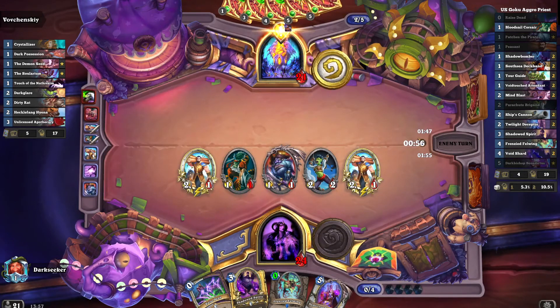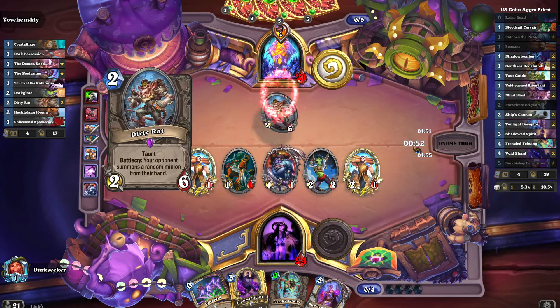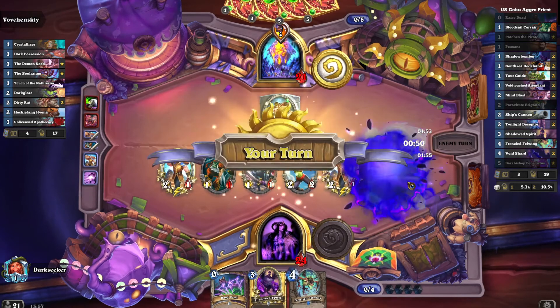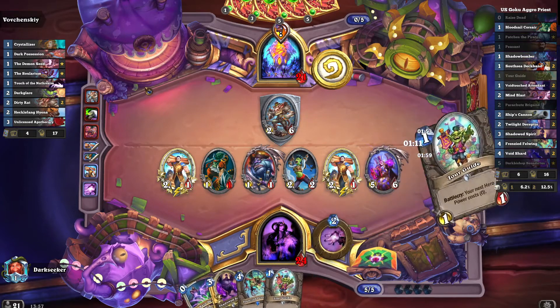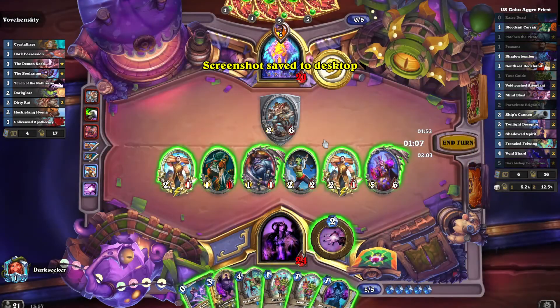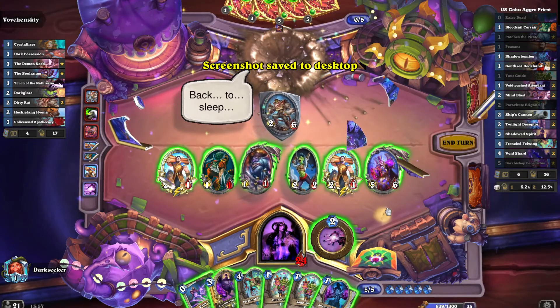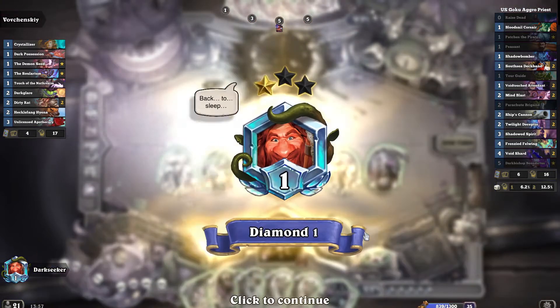Our pirates are facing down this questline warlock. Dirty Ra pulling Benedictus onto the board, and at 21 health our opponent decides to concede. Fantastic! Benedictus is just too powerful!